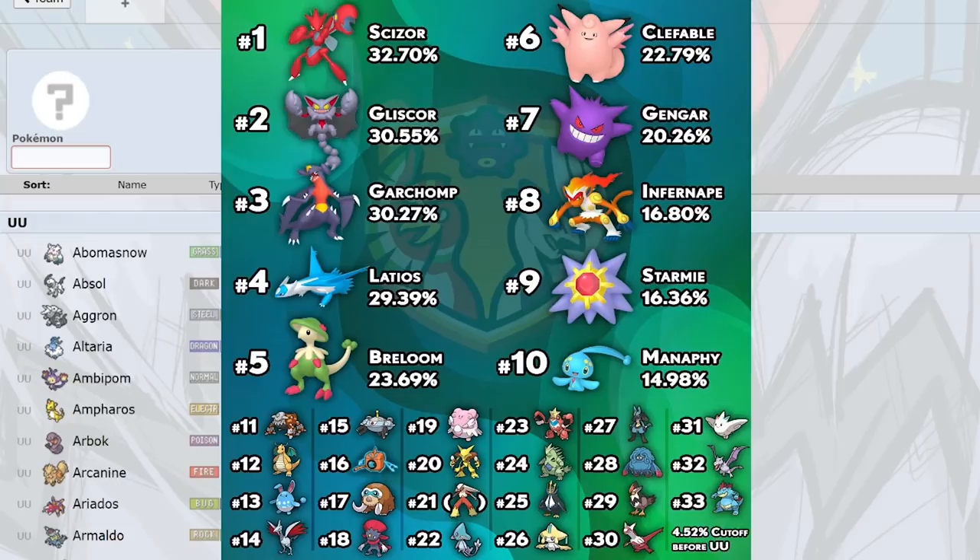Alakazam has more Focus Blast requirements versus Heatran and Tyranitar compared to Gengar, which can just click Shadow Ball. Scizor does 84 to 99% exactly — so with Stealth Rocks up, if Scizor is even slightly chipped, it gets KO'd. Shadow Ball into Focus Blast chaos KOs Scizor. Alakazam is a sleeper that a lot of people are sleeping on. Gengar is easier to click buttons with, but Alakazam is super scary versus balance, and that speed tier above Latios and Starmie is so nice.